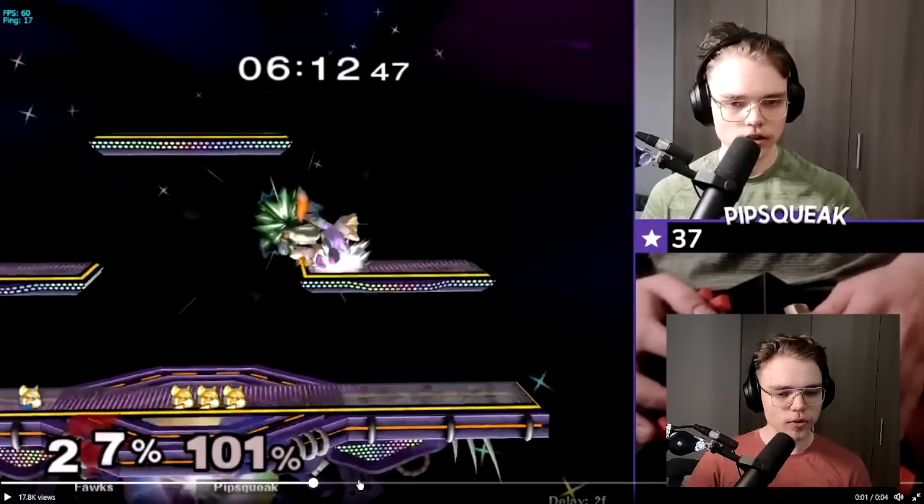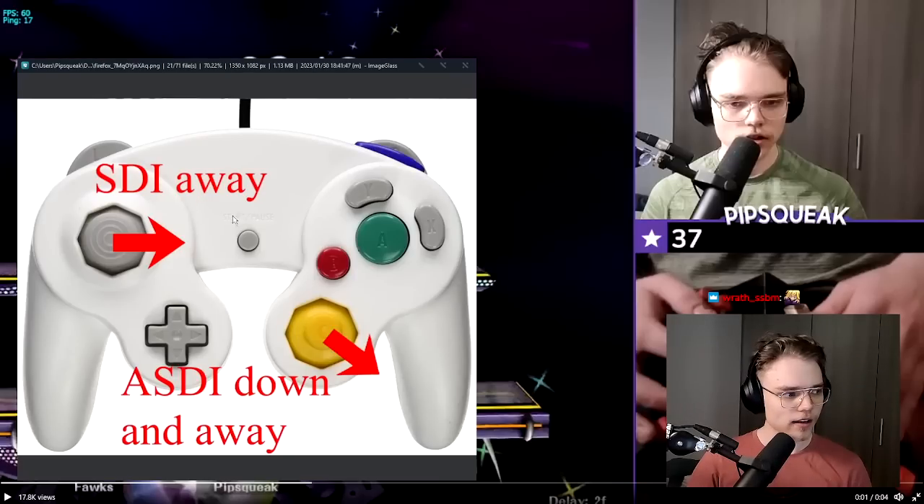What's happening is simply that they are doing one SDI input to the side and one ASDI input diagonally down. To highlight this, here is the input map. You SDI to the side and then C-stick down and in. You hold it.